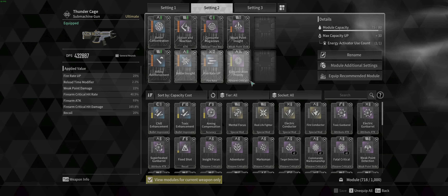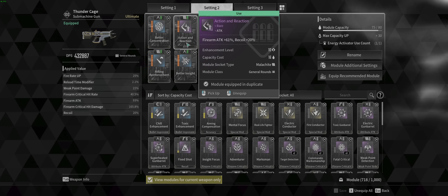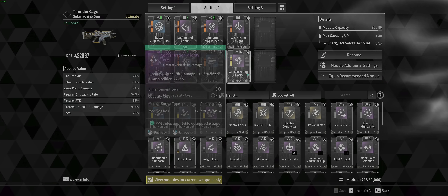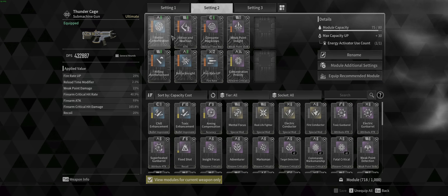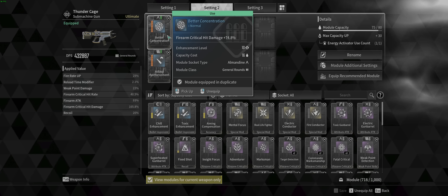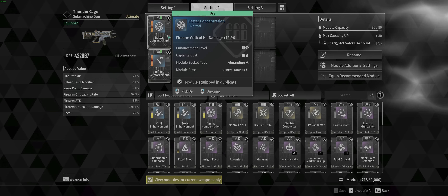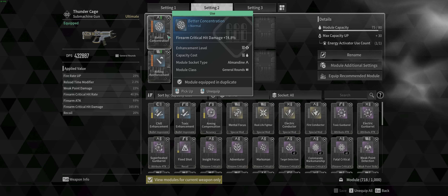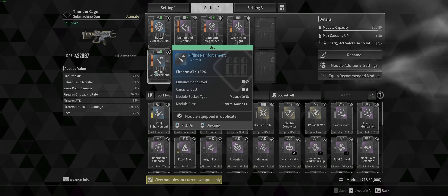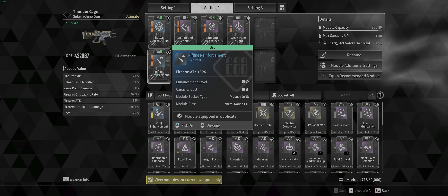I'm using about eight mods in it right now and I have used three crystallization catalysts for the Thunder Cage — Thunder Cage comes with two. So: Better Concentration — firearm critical hit damage is exponential, it is multiplicative. That's why I'm using it. It's OP. In any RPG you play, critical hit damage drastically improves your damage. This is a necessity in my opinion. Rifling Reinforcement — no brainer — just raw damage, simple as that.